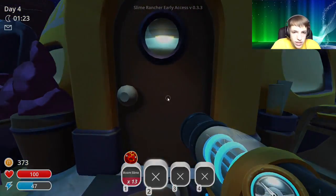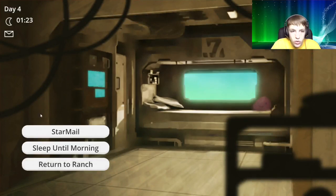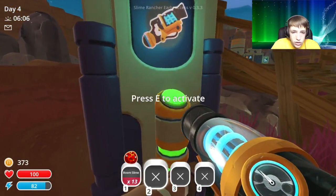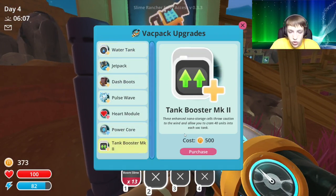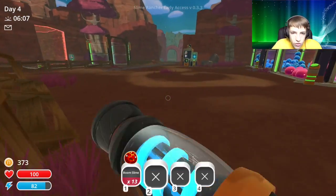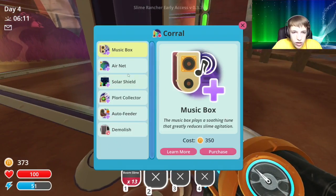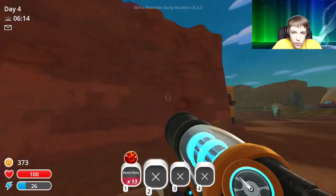We got a piece of mail — let's see what this is. A tank booster mark two — that means we can carry more! Let's go sleep until morning. Now it's daytime. Tank booster mark two — carry 40 now. We want to get the jetpack to get those slimes, but it's only 350. I'm thinking we get an air net over top for 425, to make sure the boom slimes can't blow out of the enclosure.